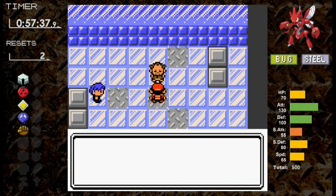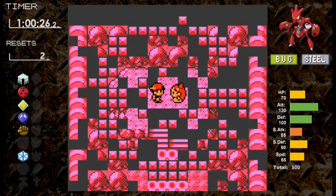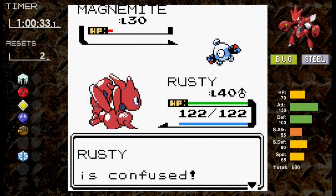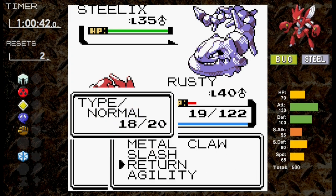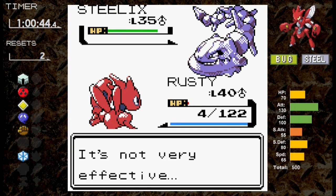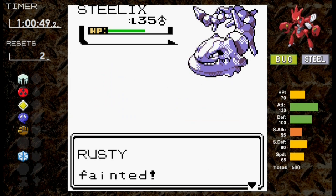It's almost time to battle Jasmine. We give Scizor some Protein and HP Ups, as well as teach it Return. Focus Energy has served us well, but it's time to say goodbye. Against Jasmine, first up is Magnemite — Return doesn't knock it out and we get confused. We hit ourselves and take a Thunderbolt twice. We do knock out Magnemite, but then Jasmine sends out Steelix. We outspeed and snap out of confusion, but Return does almost nothing — about one eighth. Iron Tail doesn't knock us out, we try Slash and get a critical, but Steelix has at least two thirds left. Iron Tail hits and Scizor picks up its third reset.